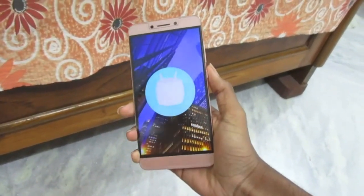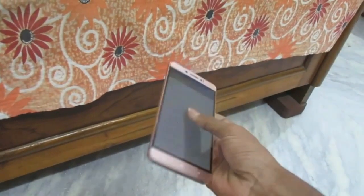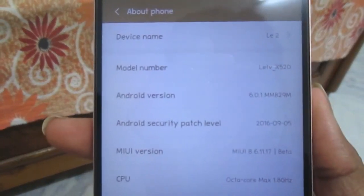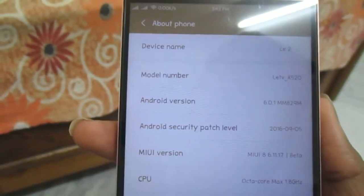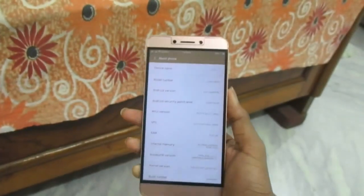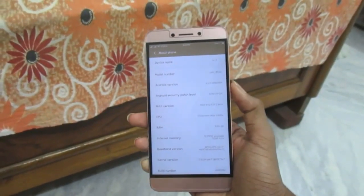I have the Black Latu running on Android Marshmallow — nothing new about that, you already know Latu has Marshmallow. But what's new is this: it's running on MIUI 8 on the 6.11.17 beta version. Let's find out how good that is in this video.